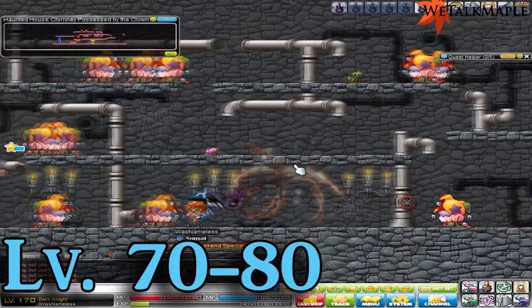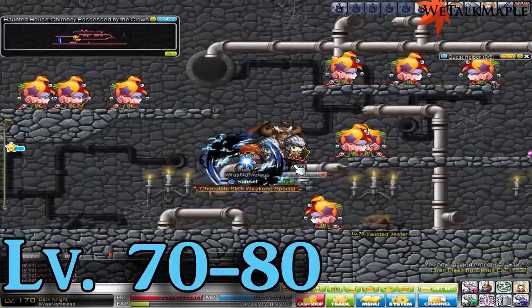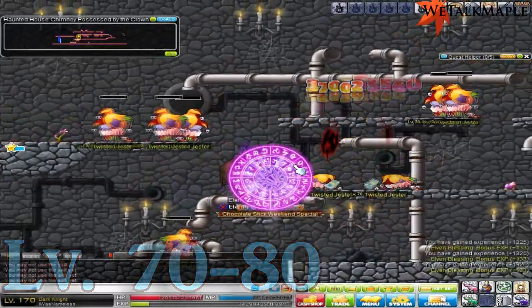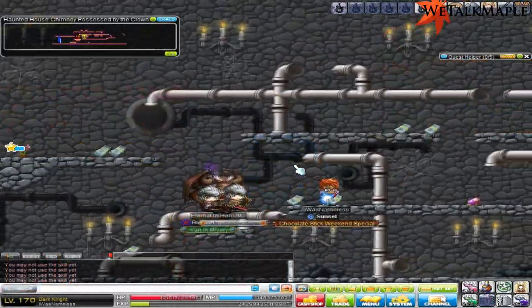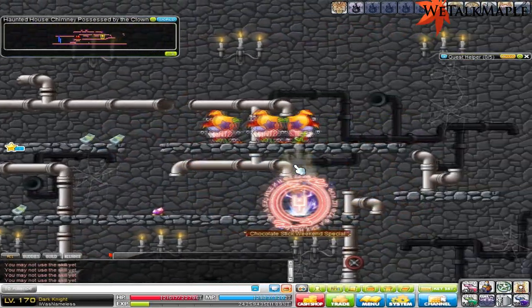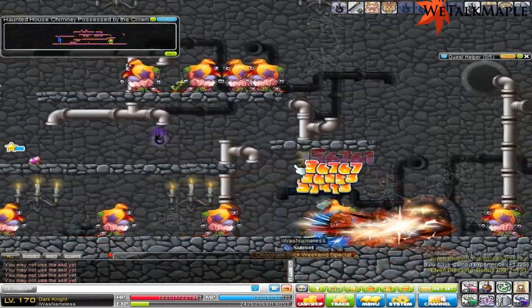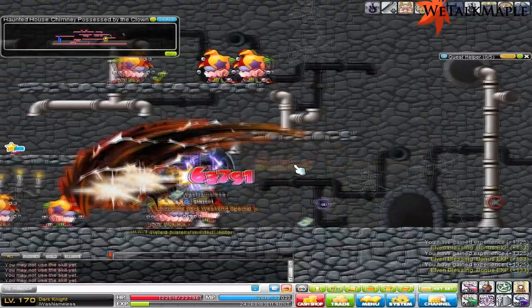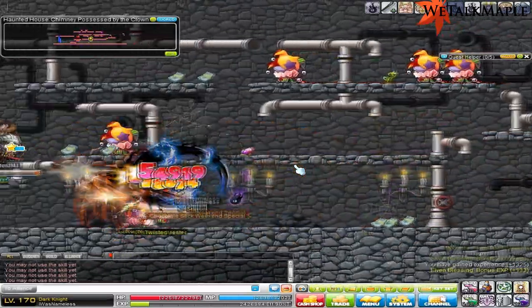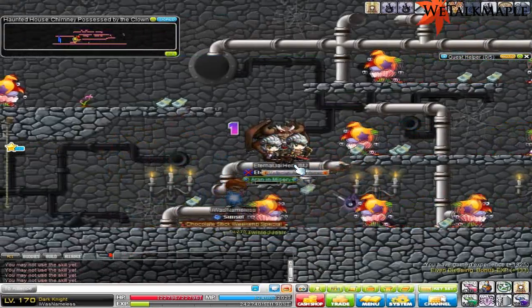Level 70 to 80, you're going to come to the main Jester's room, which is this one here, and it's pretty awesome. Sometimes there can be a lot of KSers but right now there's not. It's pretty fun, pretty good spawn, but it's hard to navigate if you're a warrior. That's why I'd suggest staying in the other room until level 80, which is kind of hard and really boring, but you might find it a little easier.